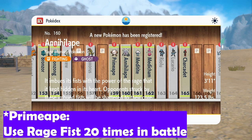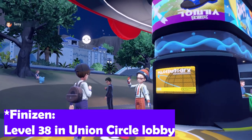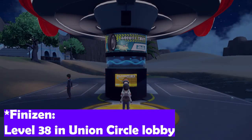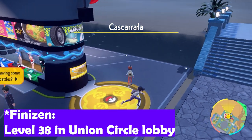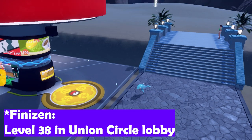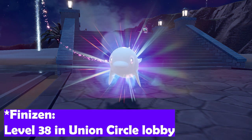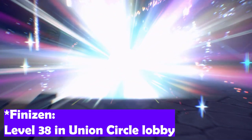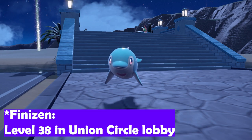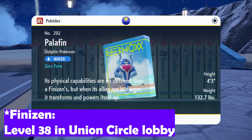Next up is Finizen, the new dolphin Pokemon. The Pokemon needs to be at level 38, but you also have to be using the Union Circle function — the feature that allows you to enter another player's world and interact with them. This is a requirement to evolve Finizen into Palafin. Find somebody, join a Discord, message some people, or do it yourself if you have both copies of the game and two Switches. You have to be in a Union Circle party and level the Pokemon up to level 38 or beyond for it to evolve.